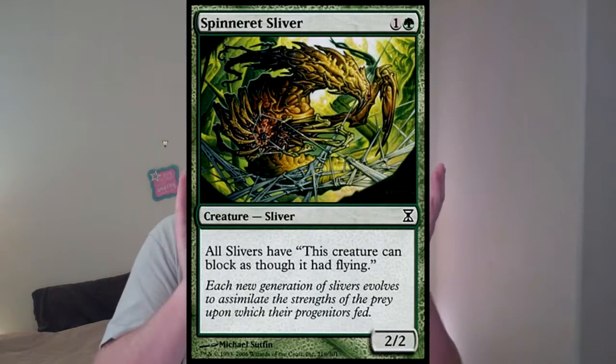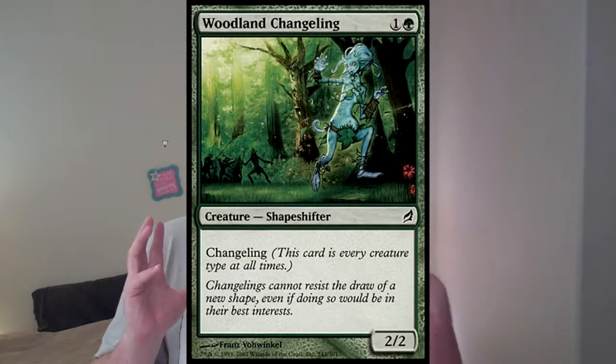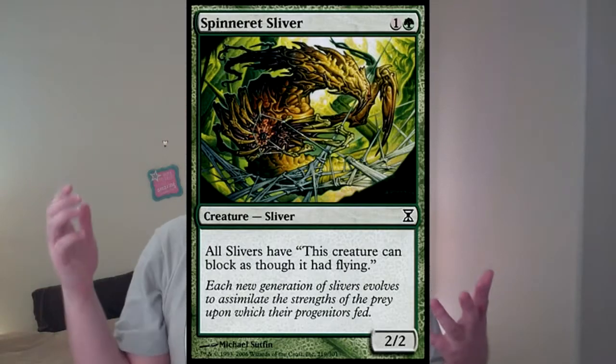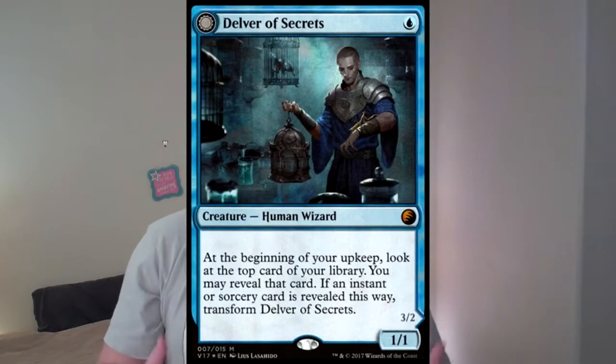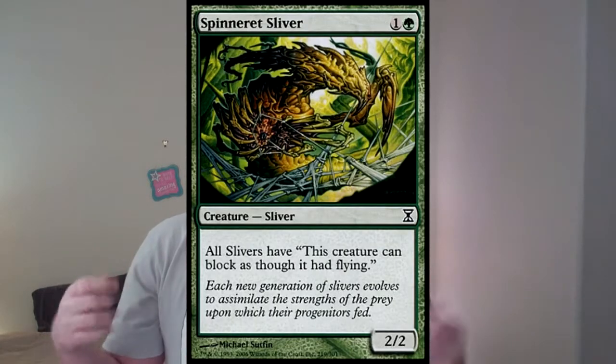I'm also going to be playing Spinneret Sliver - this is a 2/2 for 2 sliver. I was almost going to play a Changeling that's a 2/2 for 2 since that counts as a sliver, but the Spinneret Sliver is actually a sliver and it gives reach to all of my slivers. One of the things very common in Pauper is Delver decks - Mono Blue Delver, Izzet Delver. To have a 3/2 flyer in the air is very scary. I've got a 2/2 sliver I'm happy to trade for it, and it gives everything reach so I can block the next Delver that comes out.